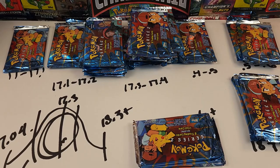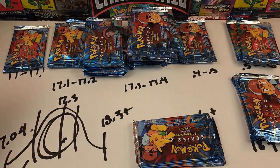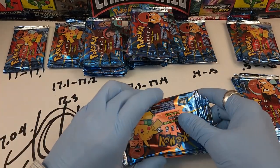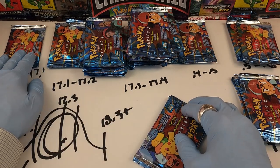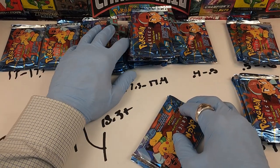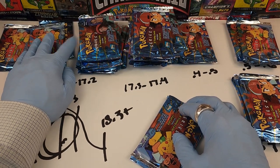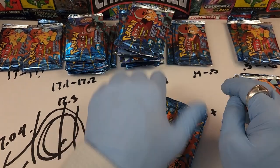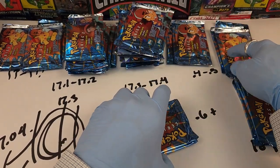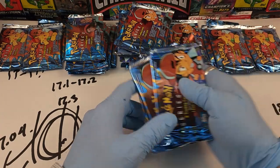Welcome back to part two of our Pokemon Tops Series Two trading card full booster box. We have a bunch of different pack weights here: 17.1, 17.2, 17.3, 17.4, 17.5, 17.6 plus, and then a bunch of packs that are over 18 grams.